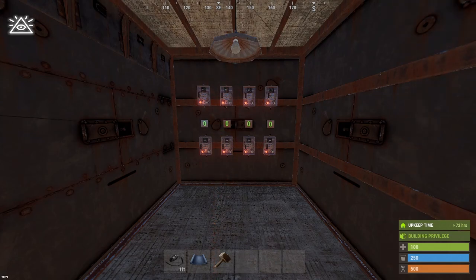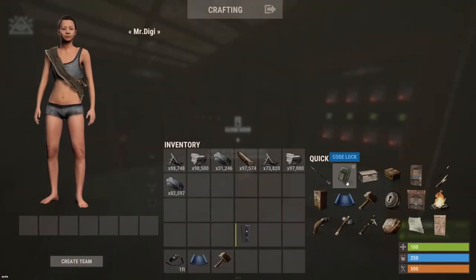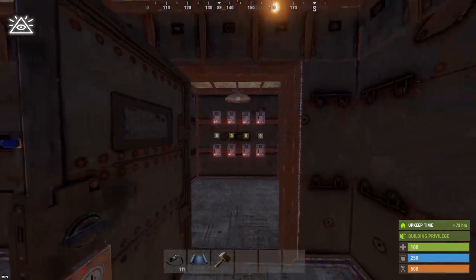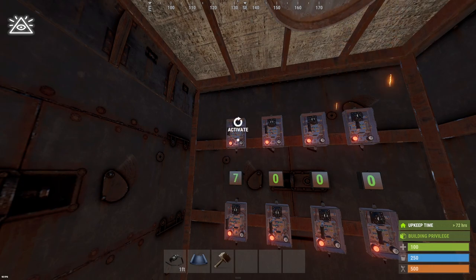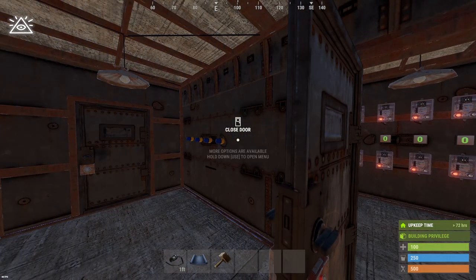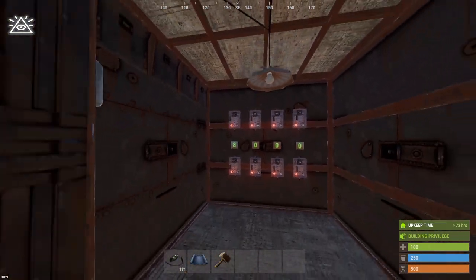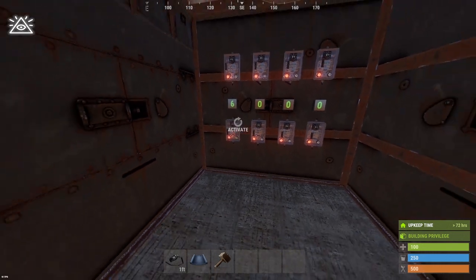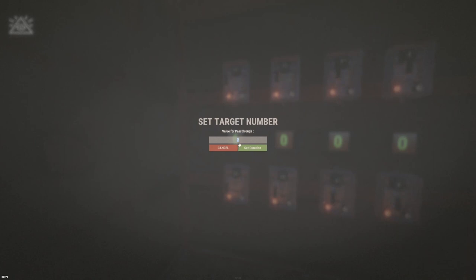Today I'm going to show you how you can make a coldlock — not the actual in-game coldlocks, but a coldlock using counters. You might think that's not possible because it allows pass-through when it reaches the number. So if I put this one up to seven, you can see that this light blinks. If I take it up to eight, it's no longer blinking. If I take it down to six, it's also not blinking. This one only works when it's on seven.